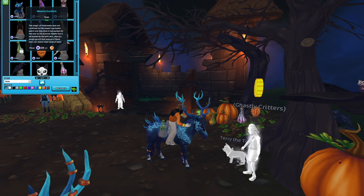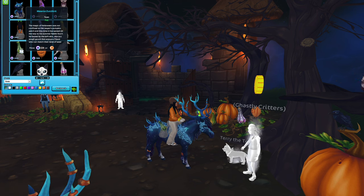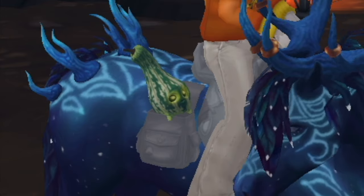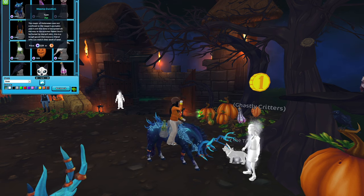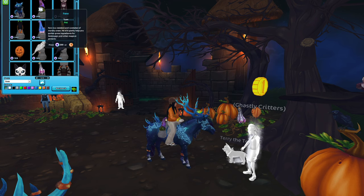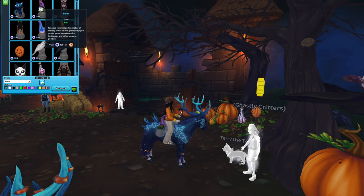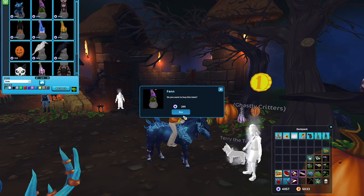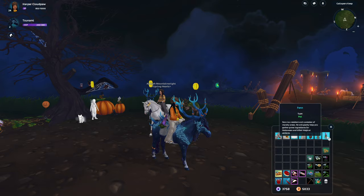Meany Zucchini? The magic of Halloween was not confined to Old Jasper's pumpkin patch, and this time it has spread all the way to his summer fields. Don't be fooled by the soft skin — this is a tough gourd that enjoys a friend who can match their level of sass. Dude, I like Meany Zucchini. I'm gonna have to go with Meany Zucchini, because why wouldn't I? And then the gnome — he helps you gather gross ingredients for Halloween and other magical potions. He's so cute. I'm just gonna get the gnome. I'm satisfied with Meany Zucchini and our new gnome friend.